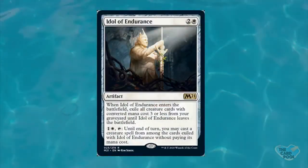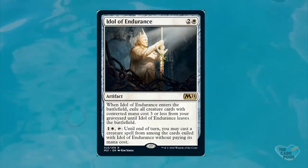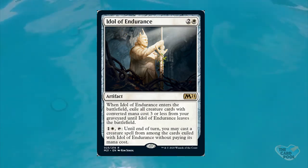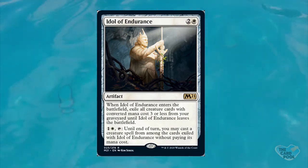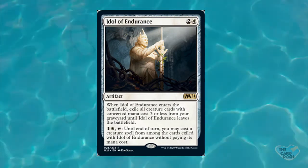At my number four, we have a very unique card called Idol of Endurance. This is a three-drop artifact that costs two generic and is in white. We're seeing a little bit more colored artifacts again from Wizards, which is great. This is a rare from the new set. When this card enters the battlefield, exile all creature cards with converted mana cost three or less from your graveyard until this card leaves the battlefield. You can also tap, paying two mana — one generic and this — and until end of turn, you may cast one of those exiled creature spells without paying its mana cost.